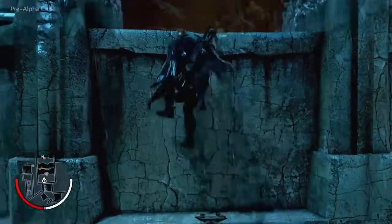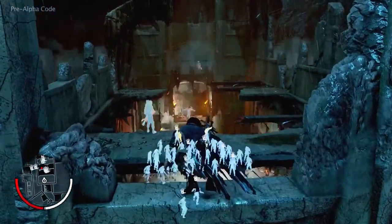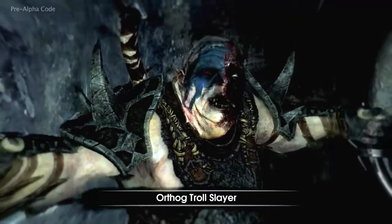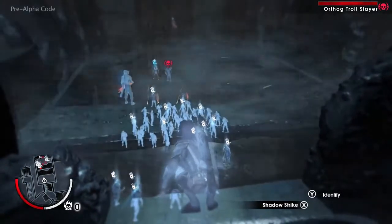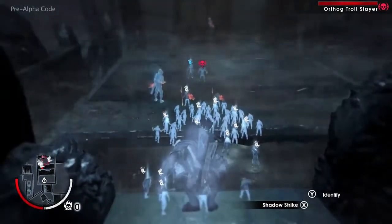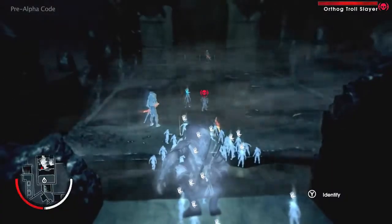Again, Talion moves into the wraith world to identify Orthog, who's called this meeting. Ratbag, who's behind Orthog, can be recognized by the blue hand, indicating he is Talion's minion. We can also see Ratbag's supporters, who can be recognized by white hands. Since Talion now dominates Ratbag, he also controls his followers, allowing Talion to build his forces behind enemy lines.